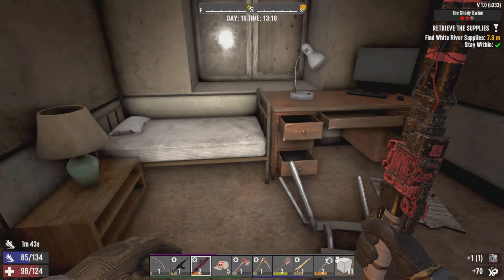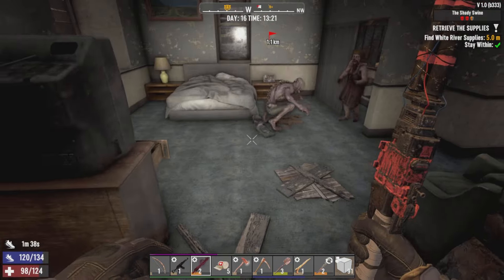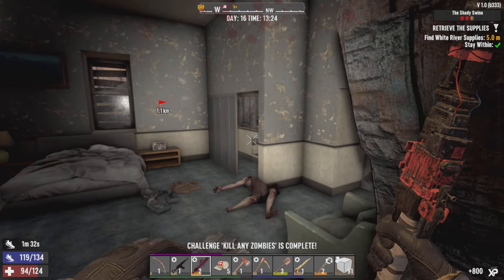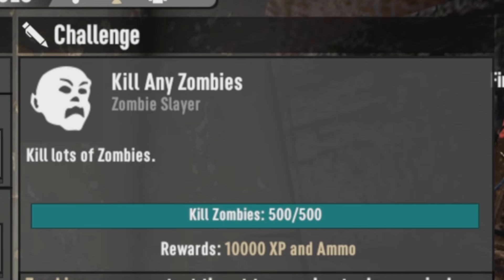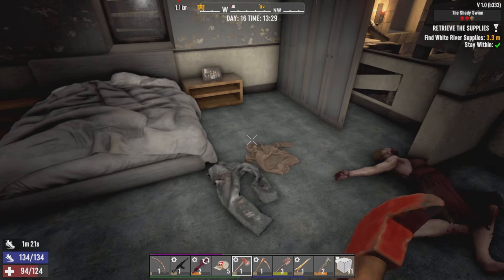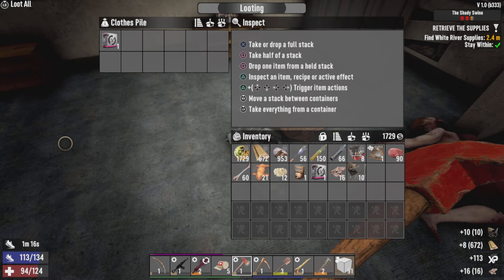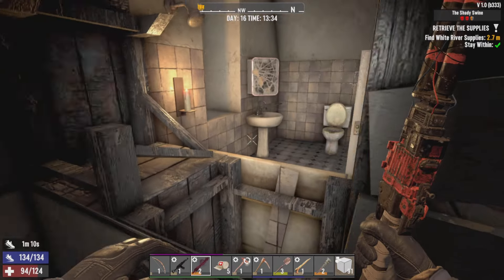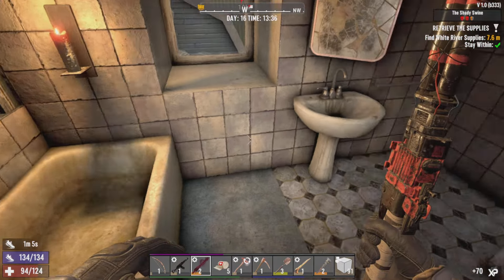Beautiful - look at that, a legendary part on the ground, we will take it! We completed a kill zombies challenge - Zombie Slayer. 10,000 XP and some ammo - I think it might be two stacks of ammo for that. Would you believe it, another legendary part - we'll take it.